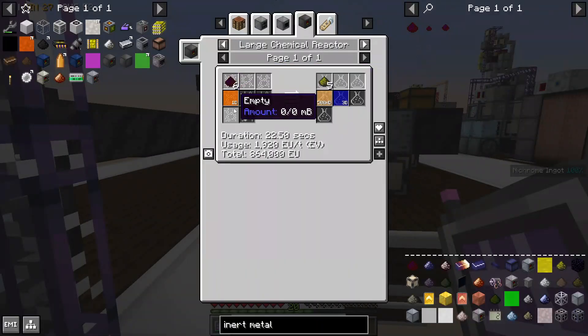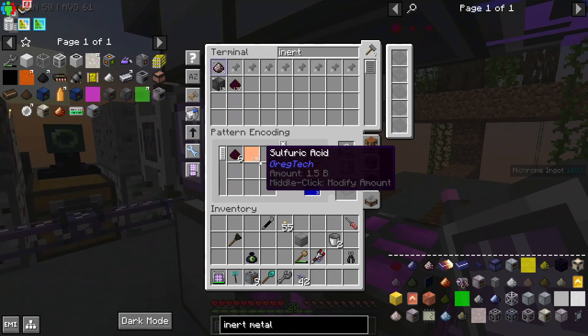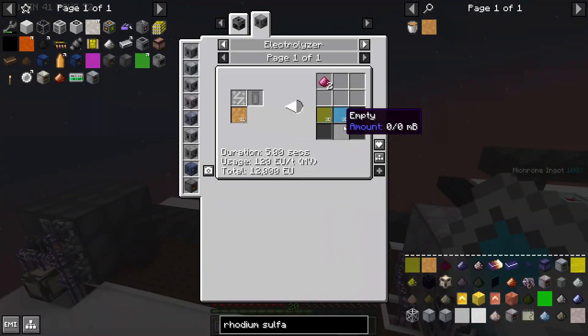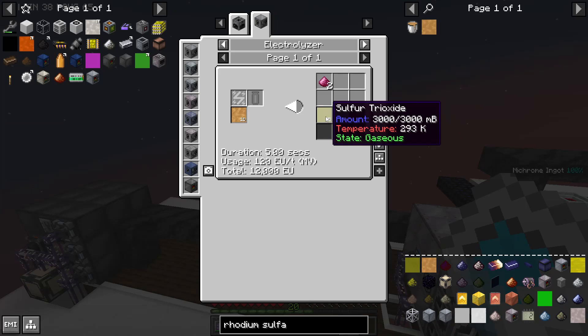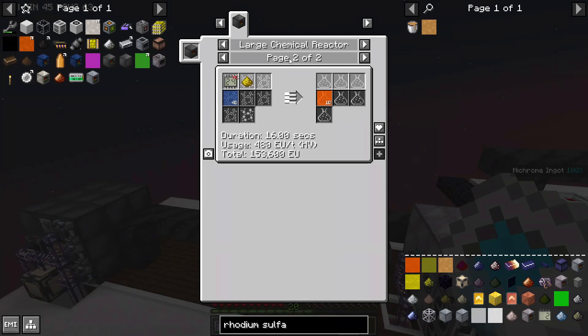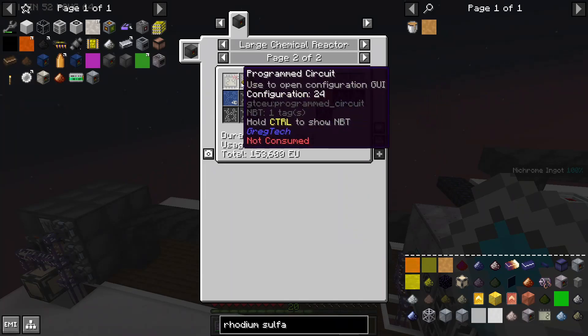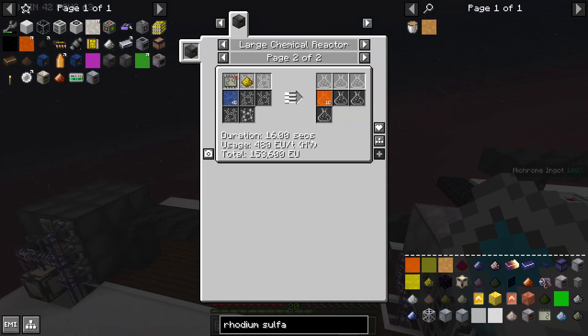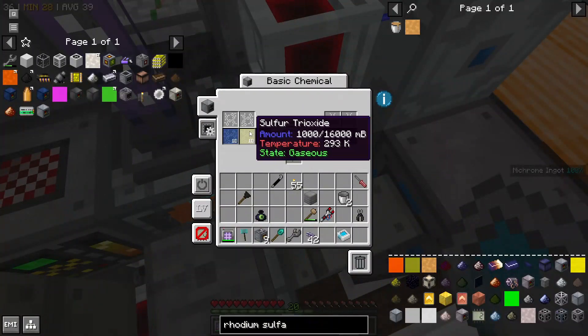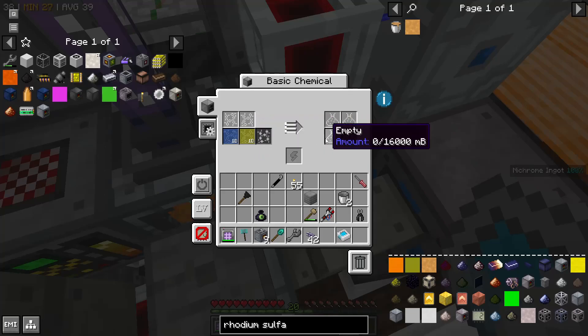RTM requires ruthenium, which you can get from inert metal mixture. We'll use our IV large chemical reactor so that it's a little bit faster, to turn 6 inert metal mixture and 1.5 sulfuric acid into 5 ruthenium tetroxide and rhodium sulfate. Rhodium sulfate makes sulfur trioxide, which I don't really feel like we need. Since we have the large chemical reactor, we can just make sulfuric acid from sulfur and water. The bottleneck here where we make sulfuric acid is certainly the basic chemical reactor turning sulfur trioxide into sulfuric acid.